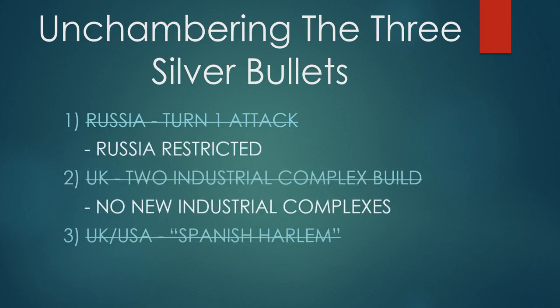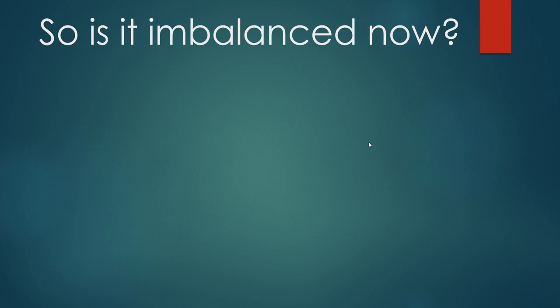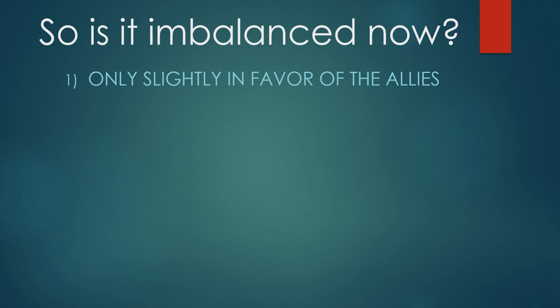Once you have the Strict Neutrals house rule implemented, you've unchambered all three silver bullets. Is it balanced now? In my opinion, after playing many games against many different people through 2018 and 2019, I would say it's only slightly in favor of the Allies. I've changed my mind — initially I felt it was slightly Axis-favored. But I keep my mind open to change, and after research and speaking with many players, I'd say it's only slightly Allied-favored after these three adjustments.